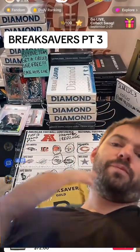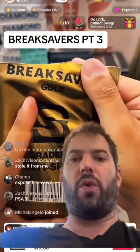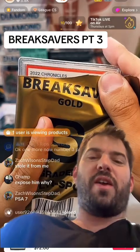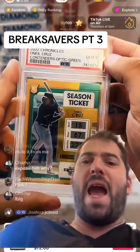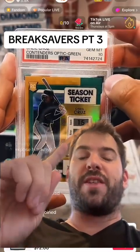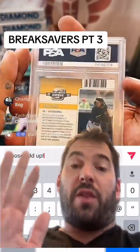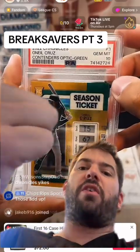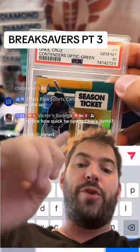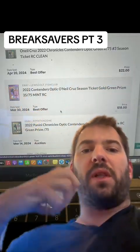All right, here's number two coming right up. Same thing — Level 3, $100, $30 floor, $300 to $500 ceiling. Gem 10. 2022 Chronicles — Chronicles is not the best sign. O'Neal Cruz Contenders, O'Neal Cruz Optic green, numbered to 75. This might not be so bad — let's not jump all over it. It looks like a really nice card. The comps are all over the place, but let's give the benefit of the doubt.